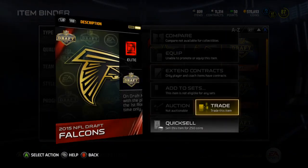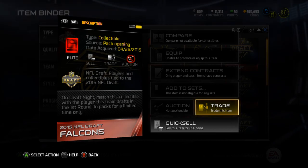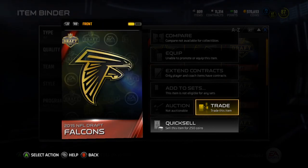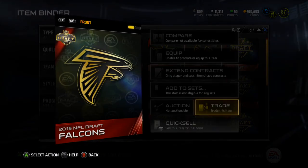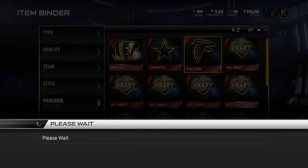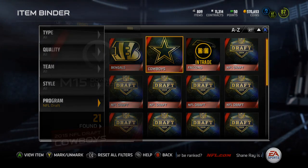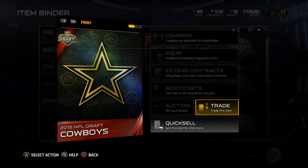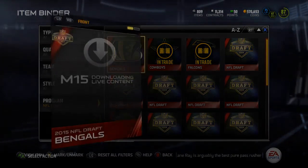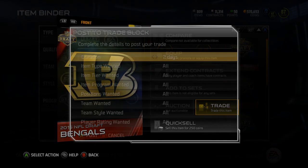What do these say? On draft night, match this collectible with the player this team drafts in the first round and packs for a limited time only. So I got the Falcons, the Cowboys. I'll take what I got. Obviously I want the Bucks, because I want Winston or Mariota. I want the Raiders, because they're supposed to take Amari Cooper, and I want Amari Cooper.